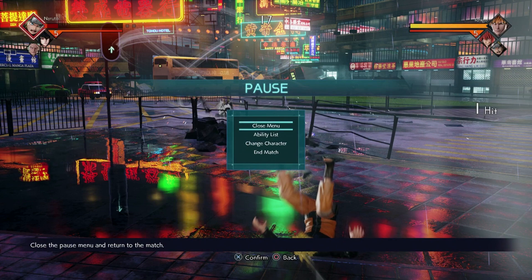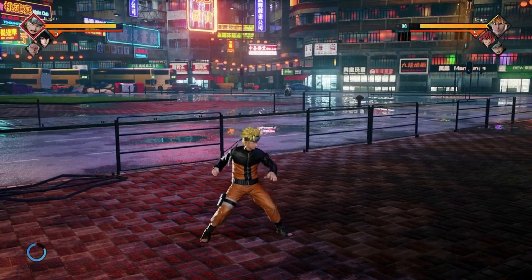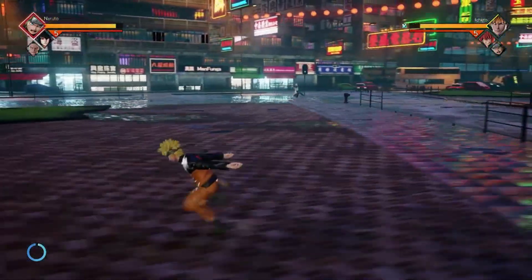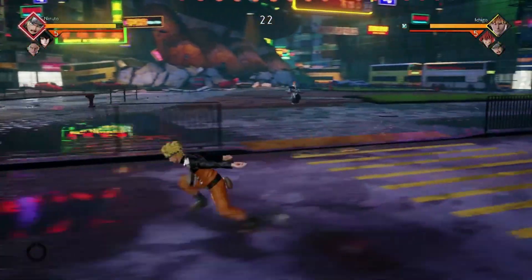For tip number four, grabbing. Grabbing is essential for this game, and it's useful because they sped up the grab animation in the closed beta — it was slow as hell, now it's fast. I'm gonna show you one of my favorite ways to grab someone: just blitz them and grab them. Look at this — fast as hell. So learn how to grab.